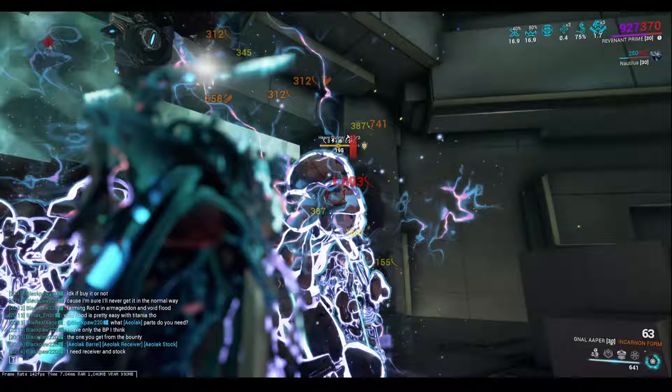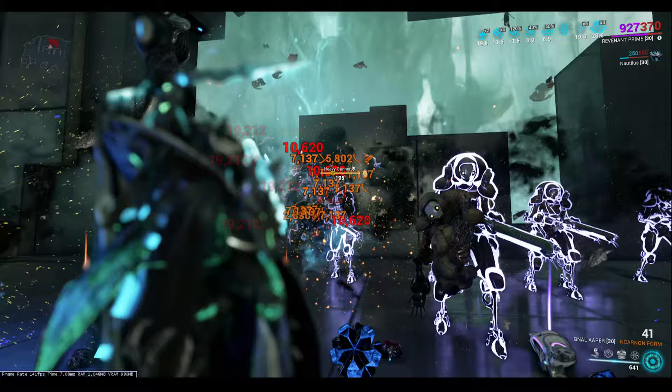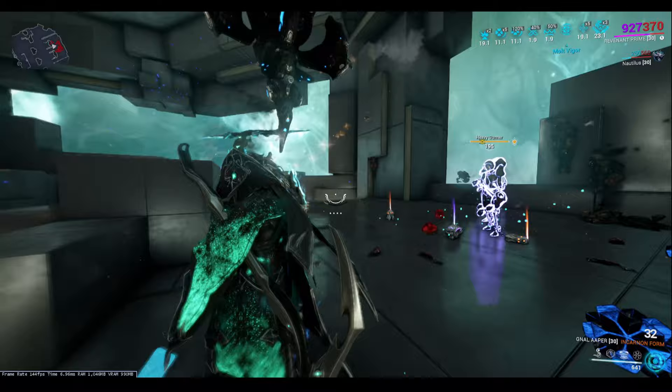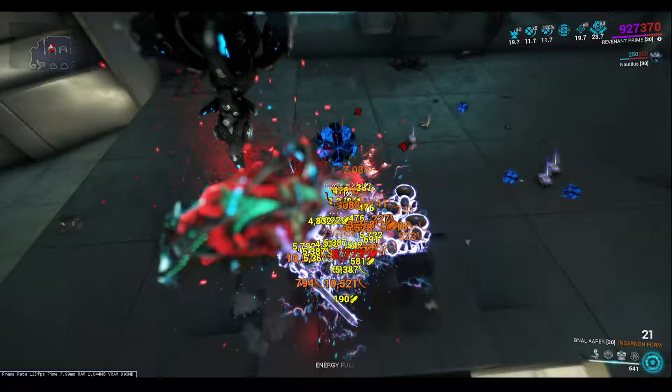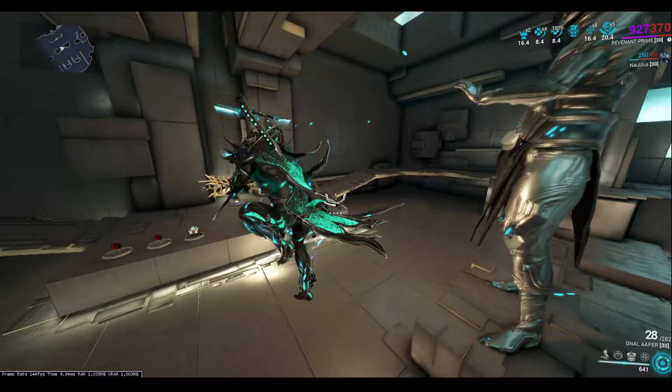As you guys can see here with the Nautilus, as soon as you get a few kills — or let the Nautilus apply status on an enemy and then just give it a sec — the Nautilus will indeed group the enemies together. As soon as I'm done here, the Nautilus will just pull every single enemy into one place. I don't even need to tell you why this could be so useful. Within higher level missions, this is a very, very effective way of grouping enemies, throwing status on enemies, and can definitely be used effectively.